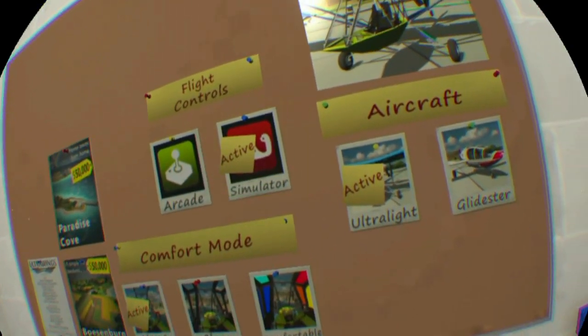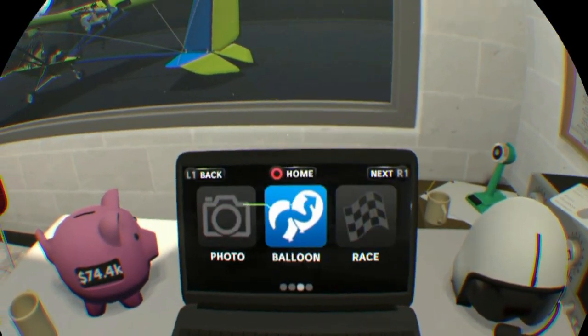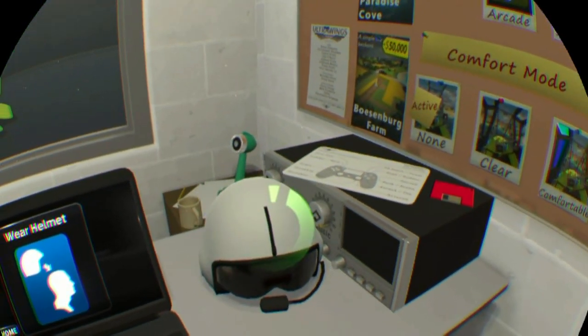We want to put our flight controls to the simulator. We want our ultralight, comfort mode — none. We'll log in and we're going to go to free flight. Accept. Here we go, let's go.